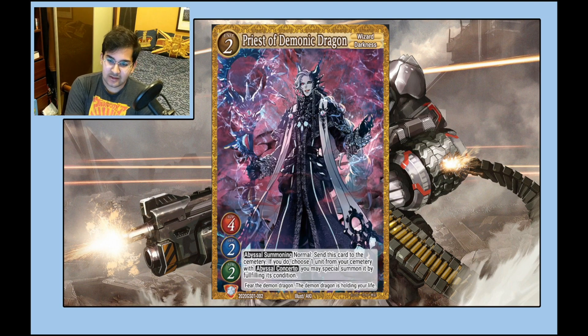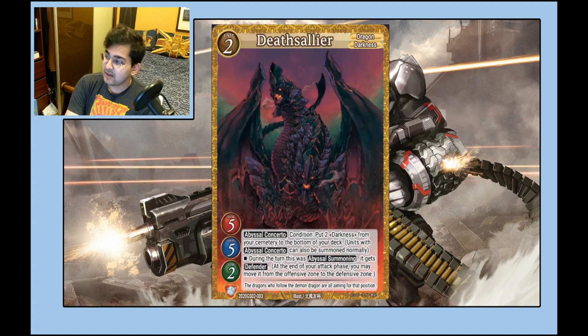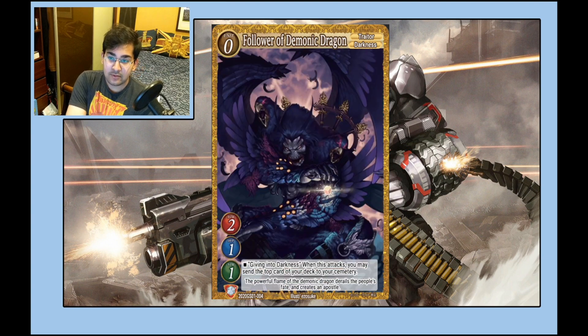The other abyss summoner is basically just a worse Alighieri but you get a strike in exchange. Death Stallion is my favorite level two abyss summon because it's a 5/5/2 — the boy is big — and it's really cheap to abyss summon. It also gets Defender if you abyss summon it. In my opinion just so much better than Shadraper and that kind of stuff.